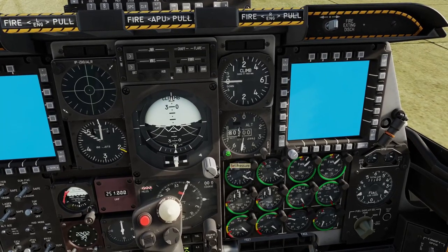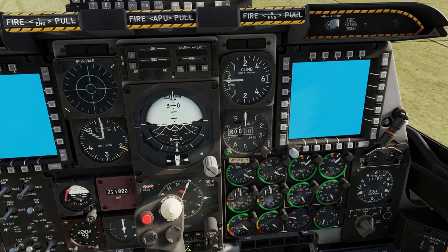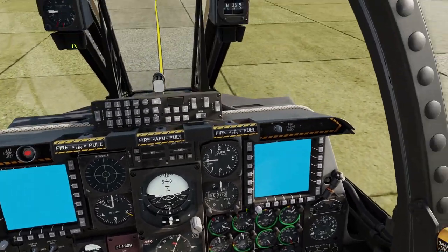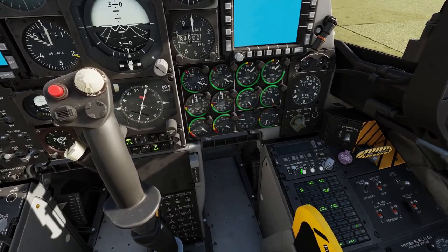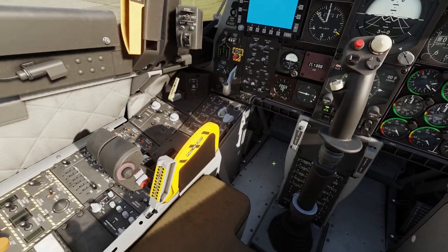Then we can come over here and set your pressure — I'm just going to zero it out. We can also set our standby ADI. Then come over here and turn on our missile warning system, arm our RWR dispenser, and set this to manual or standby or whatever.